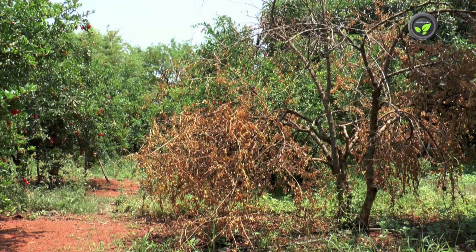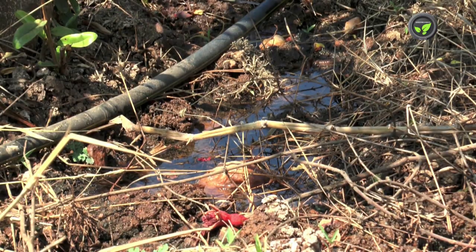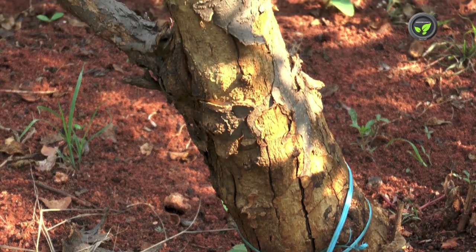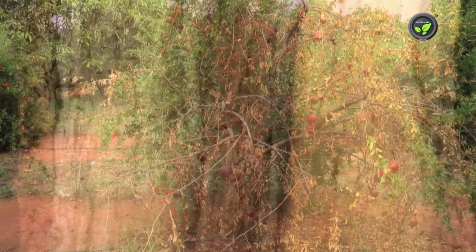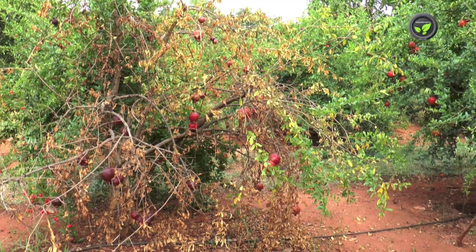The symptom remains the same even in the case of shot hole borer and fungal rot, but in this fungal wilt we find splitting of the base of the main stem. Cross-section of the stem shows brown or violet blotches. In most cases, the plant dies with the complex of all these problems.